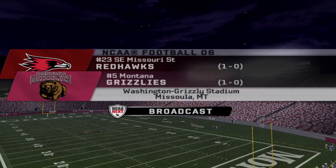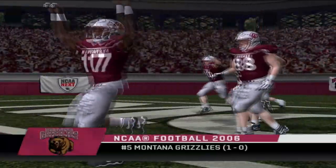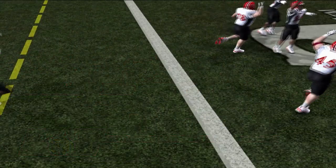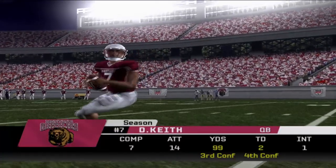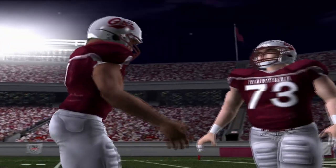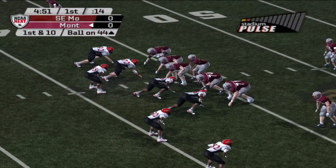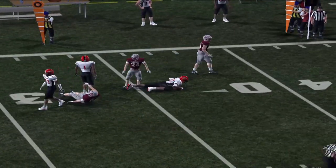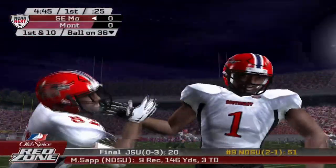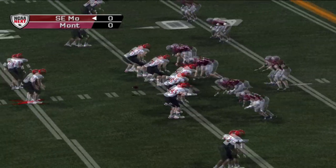We've got yet another top 25 matchup — one I've been looking forward to the most. Southeast Missouri State, number 23 in the country, goes across the country to Montana, taking on the number five-ranked Montana Grizzlies. Montana made it to the semi-finals last year; Southeast Missouri State didn't make the playoffs in year one, so they're looking to send a message. They've gotta contain Derrick Keith, who starts with a play-action pass but throws an early interception — picked off by the Red Hawks defense.